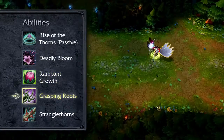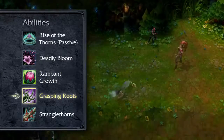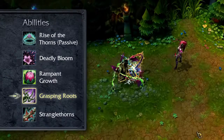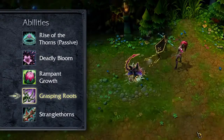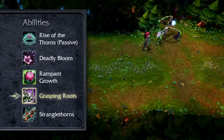Grasping Roots sends a series of vines out in a line that damage and root in place enemies they hit. Any seeds hit grow into Vine Lashers that strike nearby enemies and slow them upon striking. Place points in Grasping Roots if you're looking for a bit more damage, but mostly if you're looking for extra crowd control.